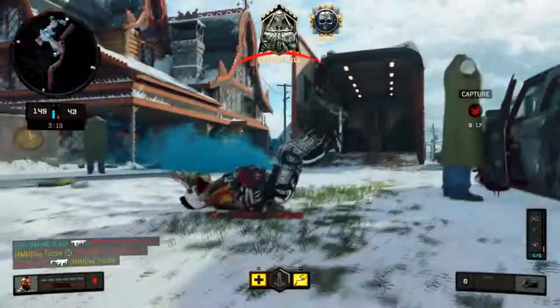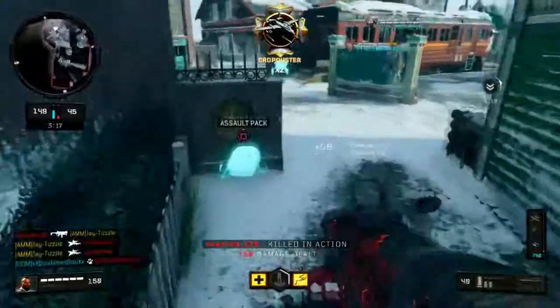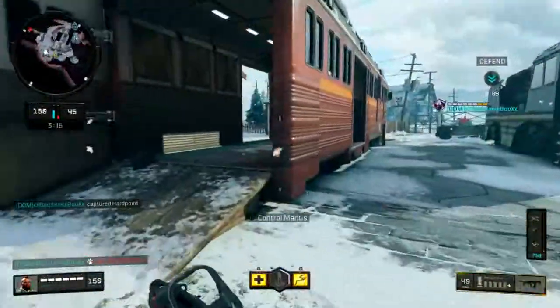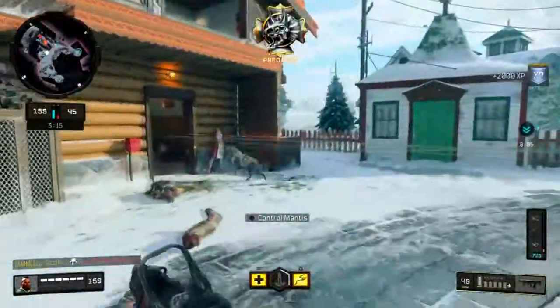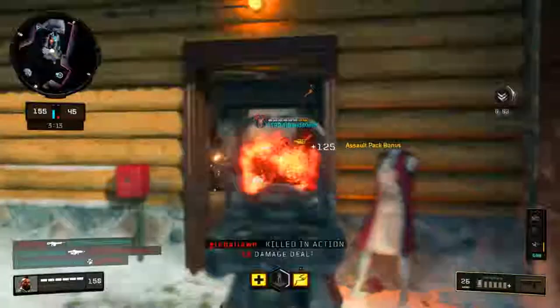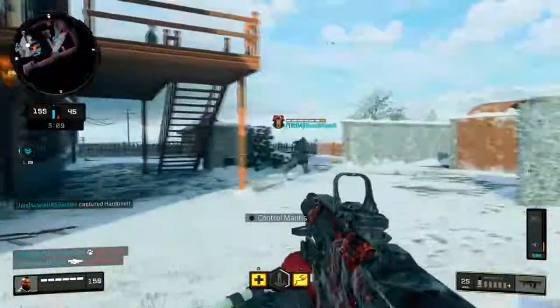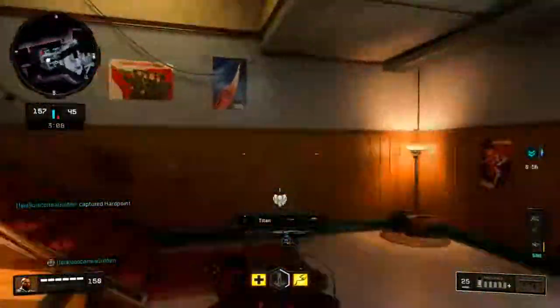On to tactical rifles — the Swordfish is a gun that is broken. You can use a default class and drop 50 kills easily because nobody knows how to defend it. They slightly reduced the delay between bursts, reduced idle sway, and the Penta Burst operator mod now implements a standard burst delay, so there's a delay between those five shots each time.